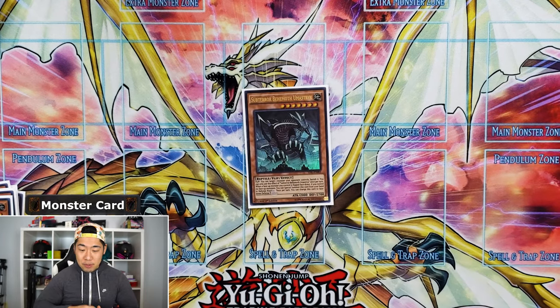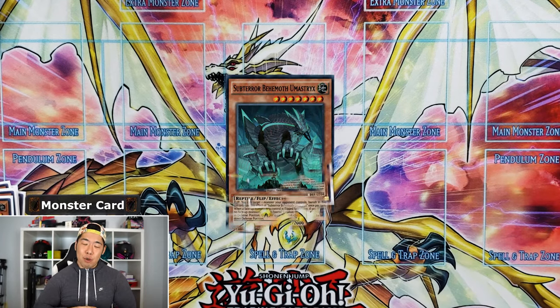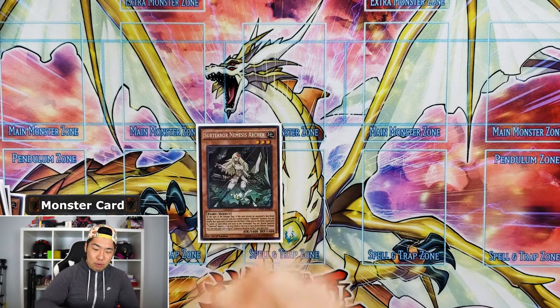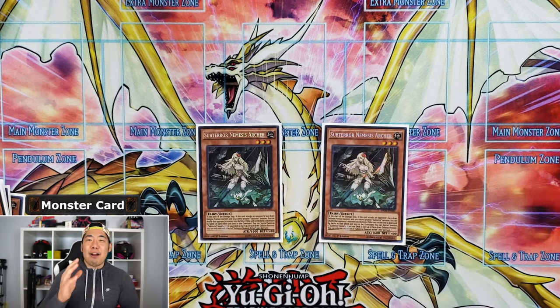We have one copy of Subterror Behemoth Umatryx. I was running two but kept drawing into it — it's searchable and you only need one. Having two just made me wish I didn't. Next we have two Subterror Nemesis Archers — I'll explain why I run two.